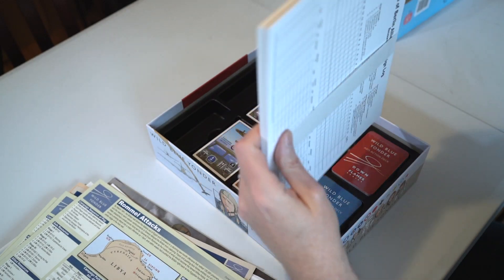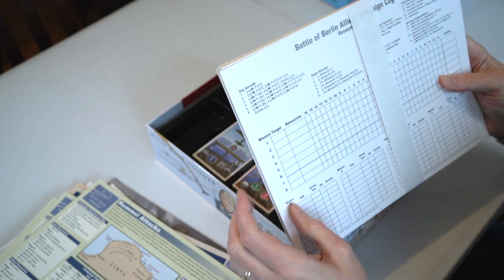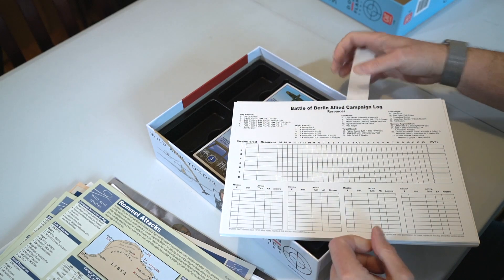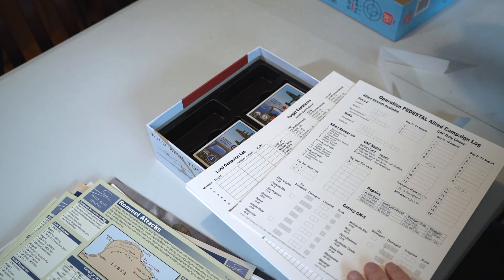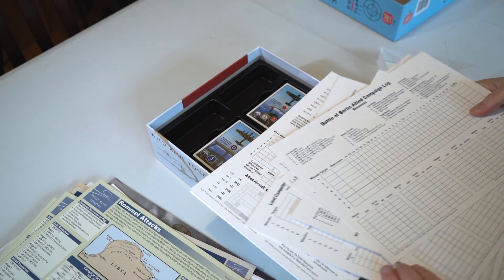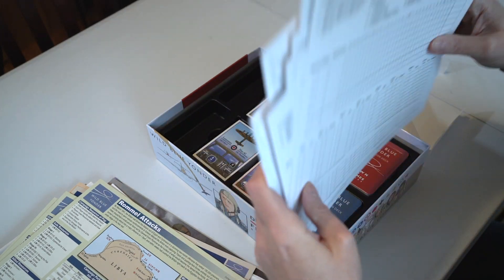Loads of different stuff. With each campaign you're going to get a log — campaign logs are included. I photocopy these if I want to use them. I don't like marking the originals up, so if you've got a printer you can print copies, or I'm sure you can download them off the internet. There are campaign logs for Berlin, Operation Pedestal, LAN campaign logs, and Stalingrad Airlift campaign logs. These are double-sided as well. Lots and lots of stuff in here and it weighs quite a bit.